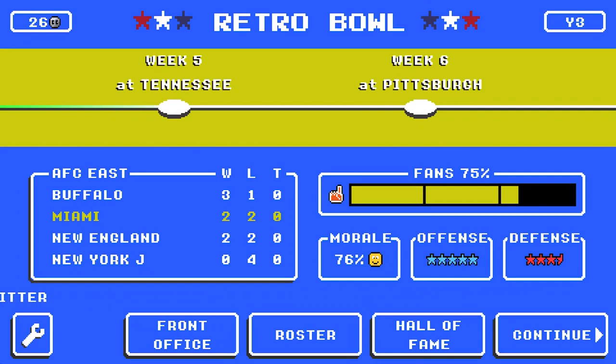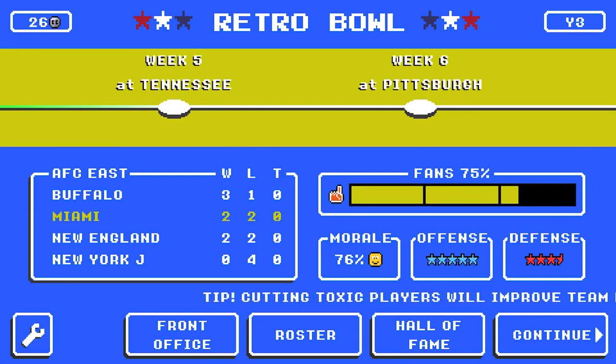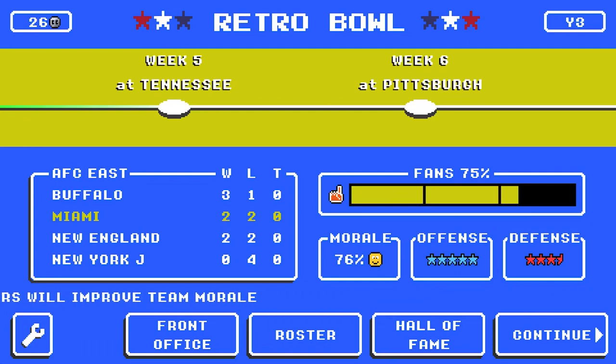We're two and two after the first episode of the season, and we're back with four more games today where I'm going to take on four challenges. The first challenge is a combination of several commented challenges: either not use Akeem Gervais for a whole game, or the one I'm looking at specifically from Jack Young, which says to rest Akeem Gervais and trade one of my two and a half star players.